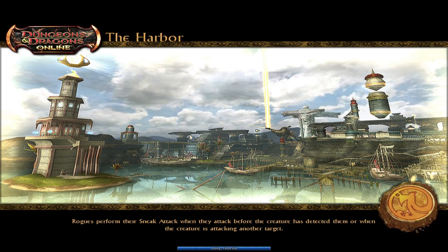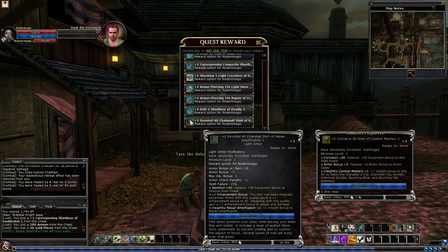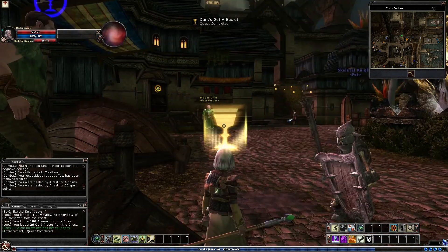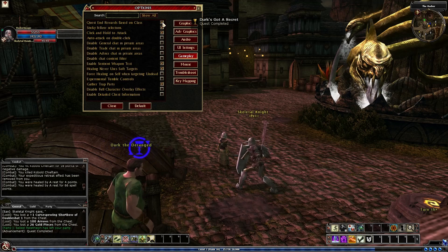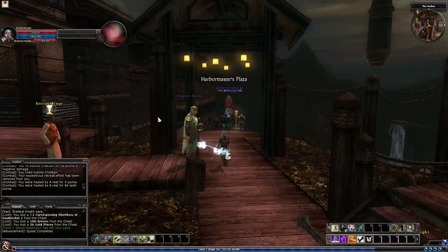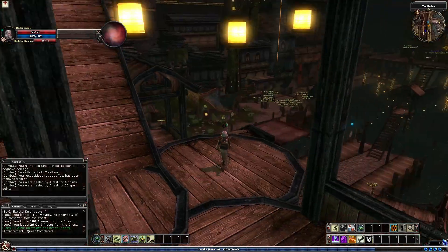I'll talk to Dirk and then we'll get out of here. I think if you go to Options, then Gameplay, there's a setting — Quest and Rewards based on class. If you have this highlighted it should mainly drop you items related to your actual class and not just general. I tend to keep that on, though I don't know if there's much point to it. We need a feather fall item — I'm just going to hope we get one drop. I can show you the auctioneer as well.